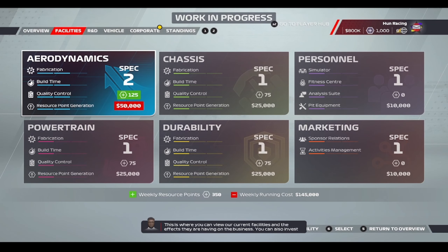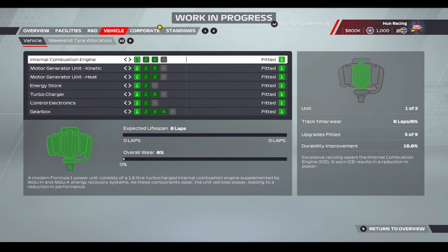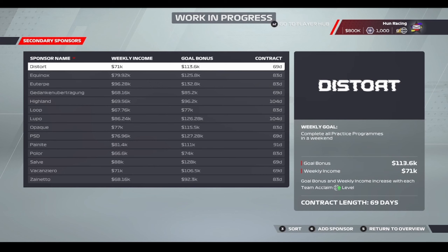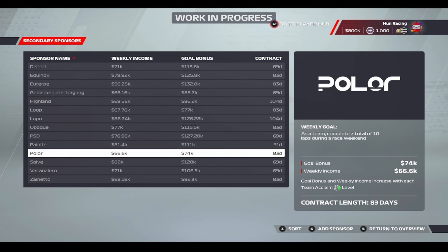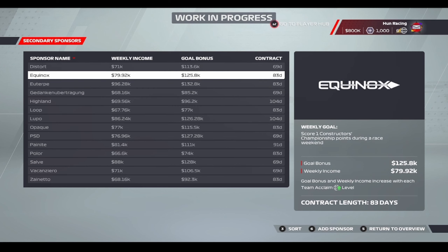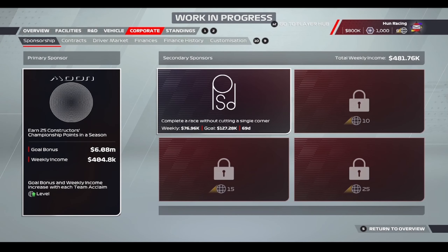Facilities and the effects they're having on the business — you can also invest some of our cash into upgrades for these facilities. All very similar to last year. Secondary sponsors — you can choose more sponsorship. I do have to mention that anyone going for the legend drivers, like Jenson Button — he drives from race one. So that's a really, really good addition to the game. We chose that because it's a 69 — you are all welcome.